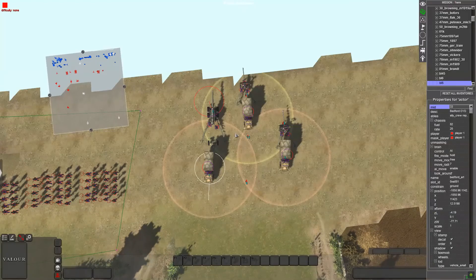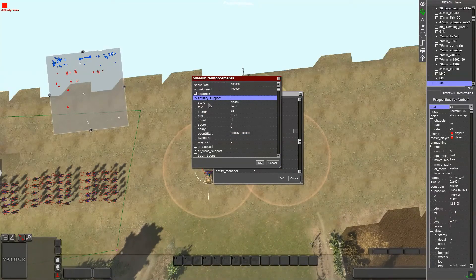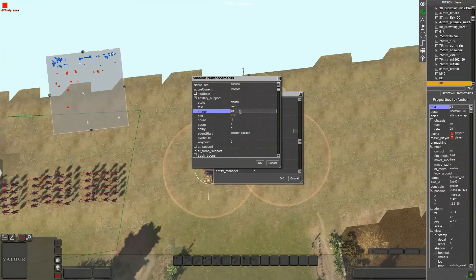Next, go to F9 - make sure you're under F3 mode first - and make a new reinforcement. Right-click, add, type in whatever you want and it will make the reinforcement. For artillery support: state is hidden, text is whatever you want, image is whatever image you want. For type, which shows the picture, make sure it says exactly BL6.